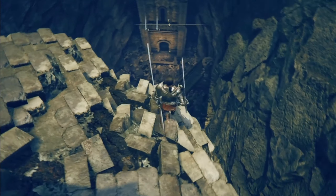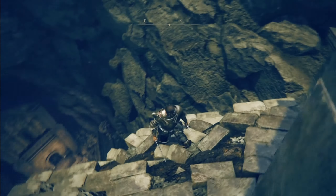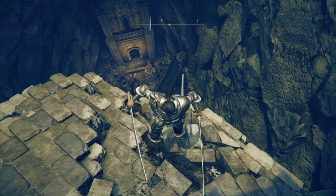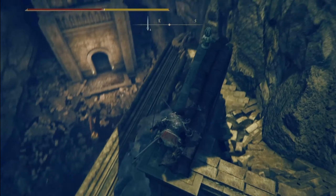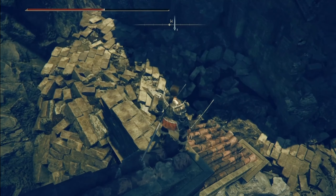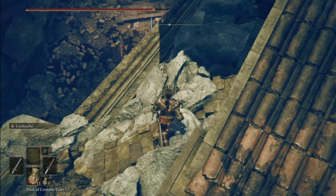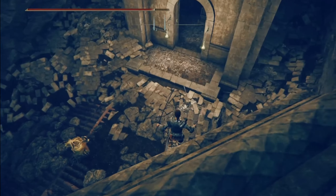As you look down here, you can see that you can fall. What you want to do is you want to go onto this sort of spiky bit here, where it comes out. And you want to run across it and jump. If you do it properly, you'll land here, and that will make sure you don't die. If you land on this bottom bit here, you're going to die. So from here, we just want to make our way slowly to the bottom.